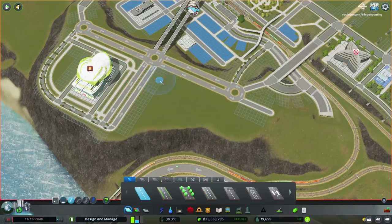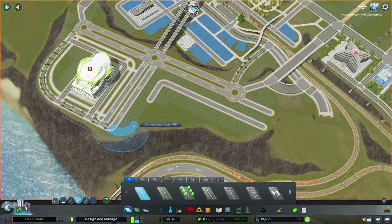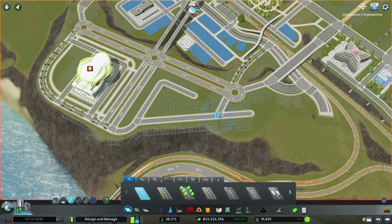On the other side, I continue the layout using the same logic, but adapting a little bit to the terrain, and this is where I'll build a small office block.